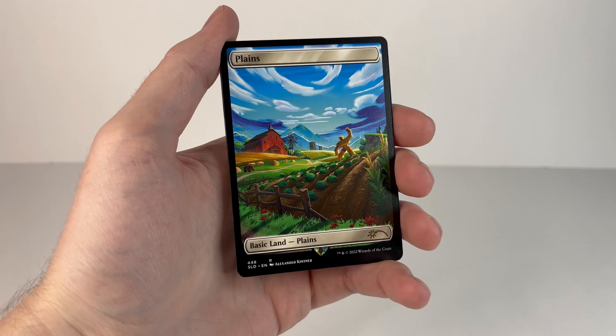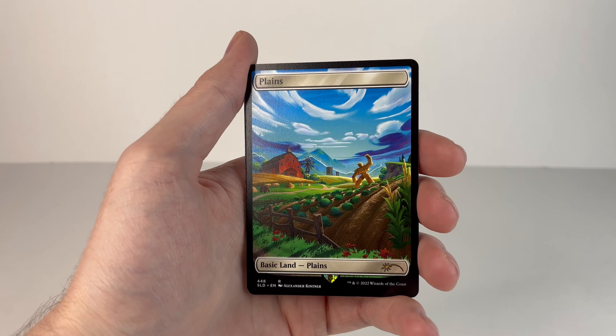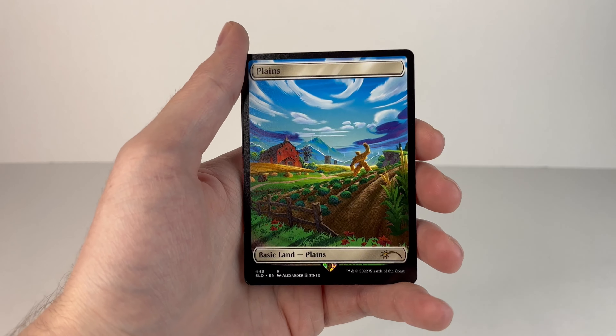Up first we got the Plains, it's a basic land. Fortnite has so many farm POIs — I'm not sure which one this is actually supposed to be. Fatal Fields, Frenzy Farm, Anarchy Acres — I think Colossal Crops was one. Yeah, I'm not sure which one this is, but that's cool.